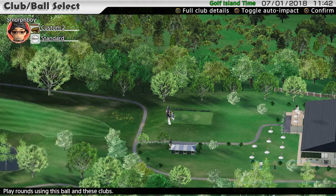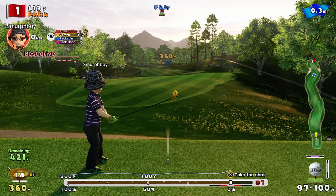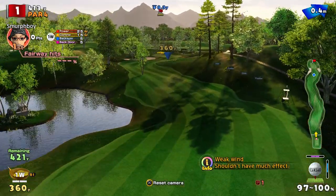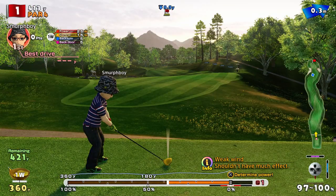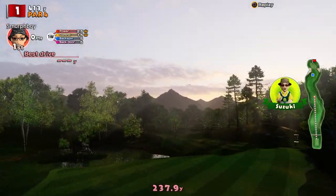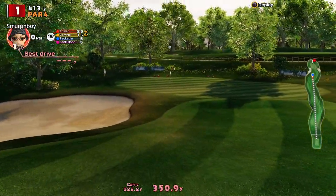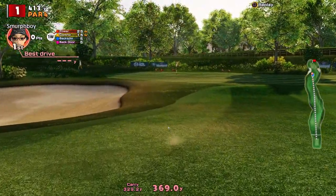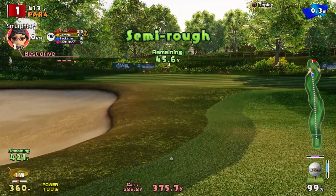And now custom club set 2, which is effectively a level 20 club — showing 360. No topspin, no power shot, let's just hit it. That carried 330 and ended up at about 375. A massive difference.